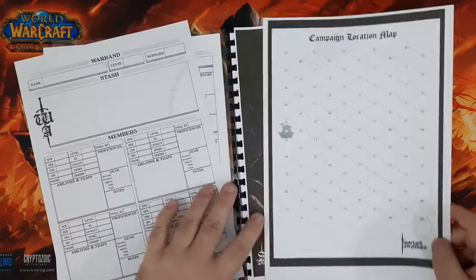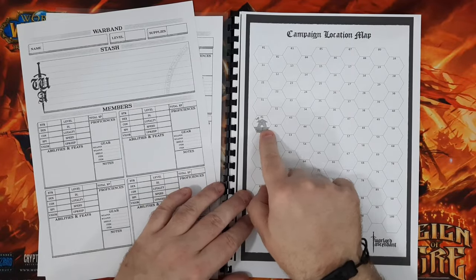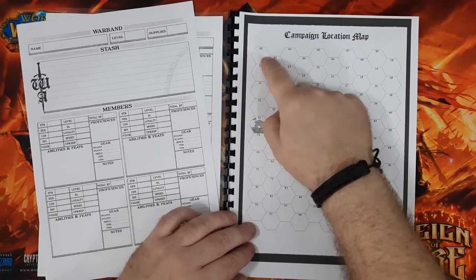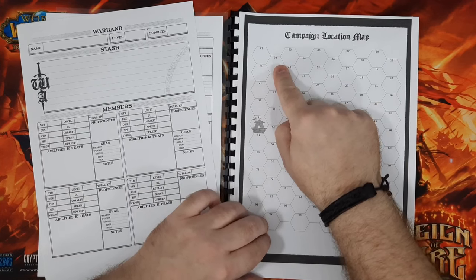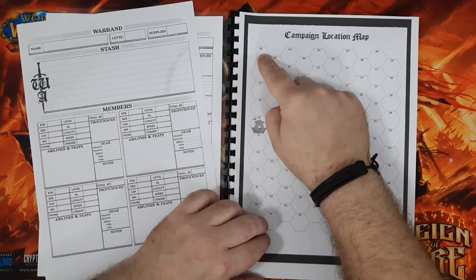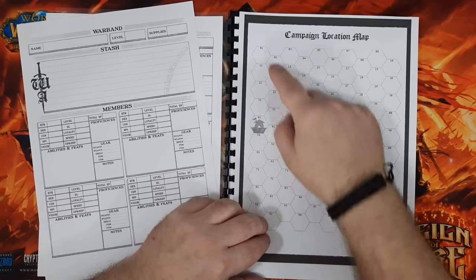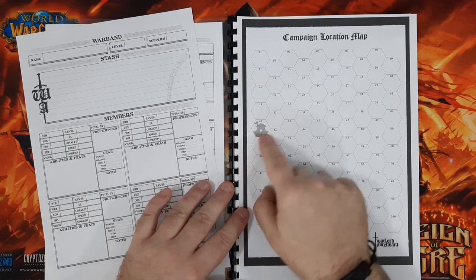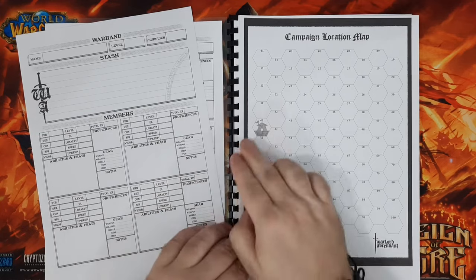I've designated hex 41 as my starting hex. I was thinking about just doing it in sequence starting up at the top, but there are certain events that can basically prevent you from moving through or going into hexes. If I start there, chances are I'm going to end up with two hexes I can't move through and therefore game over. So I've started a little bit better — I now have four options in terms of where I can explore.